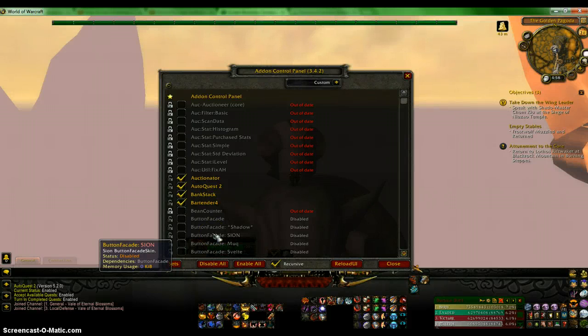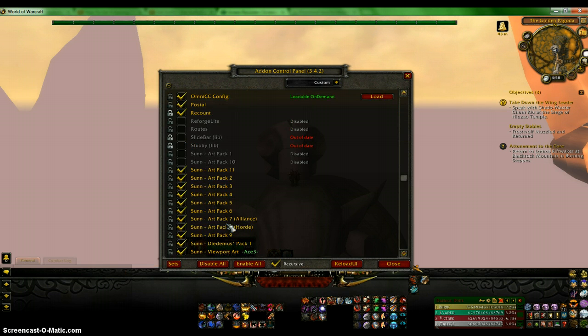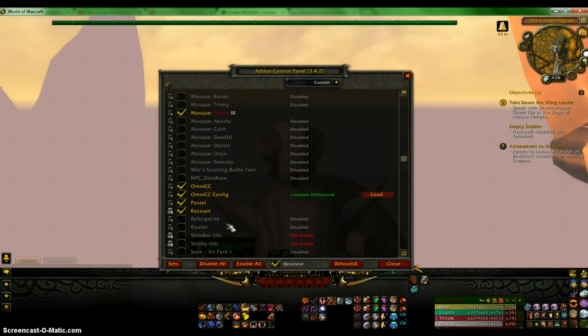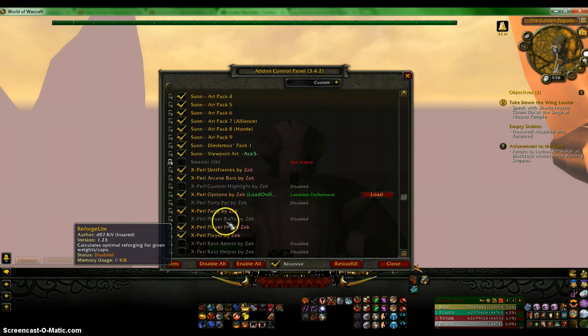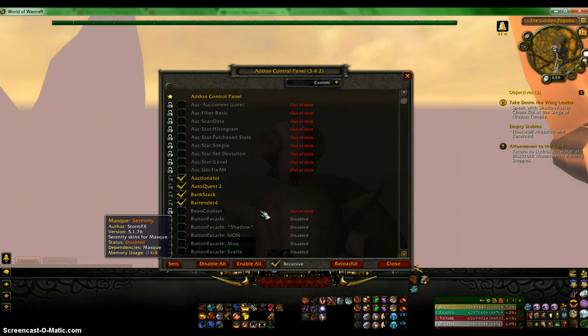Hello YouTube, this is TyAns and I am doing an overview of my new user interface. I do change these a lot, so I would hope to. If you have any questions, you can just go back to this video for my future videos. First off, my addons are Auctionator, AutoQuest 2, Bankstack, Bartender, CrapAway, Mask, SunArt, OmenCC, Postal, Recount, and Xperl. The ones I do not have clicked means I do not use them for this character.